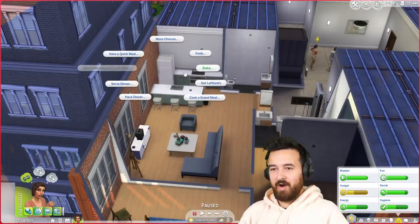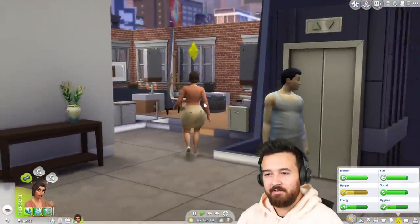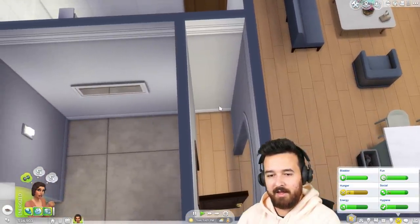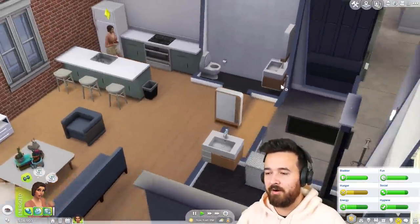This is a brand new apartment — this looks great, I love this. I'm going to go into my new apartment that I just dream home renovated. I don't want to spend too much money in this place because we're about to leave.